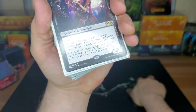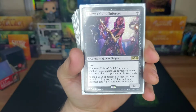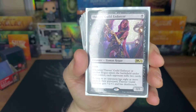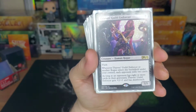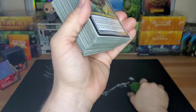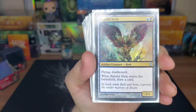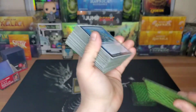Getting into the creatures now. Thieves' Guild Enforcer — makes people mill, and as long as an opponent has eight or more cards in their graveyard, she gets +2/+1 and deathtouch. She has flash too. Baleful Strix — two drop, black and blue, 1/1 flying with deathtouch, and when it comes into the battlefield you draw a card.